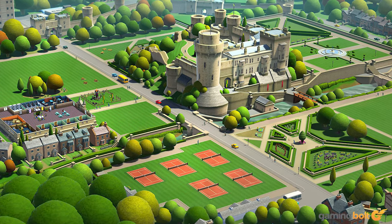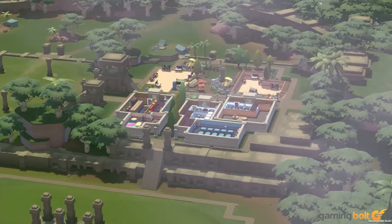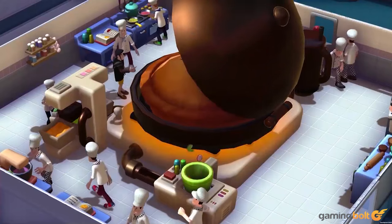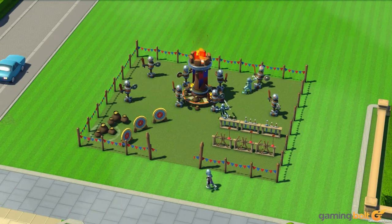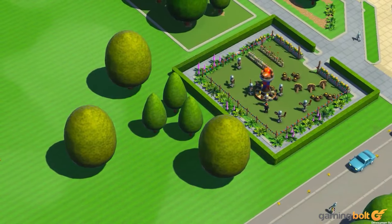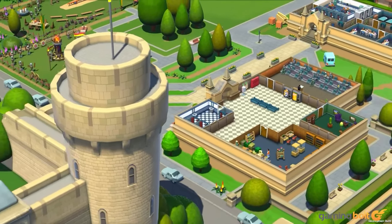Building and improving your academy is your ultimate goal in Two Point Campus, and there will be a number of ways to do that. Ensuring that your students are performing well will be the key to everything, and to facilitate that, you'll have to expand your academy by adding new buildings, libraries, teaching facilities, classrooms, dormitories, organizing extracurricular activities, and more. You'll also have to keep a keen eye on your finances, because everything from construction to keeping students happy to recruiting and maintaining staff will chip away at your pool of money.